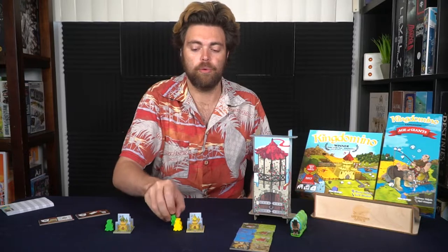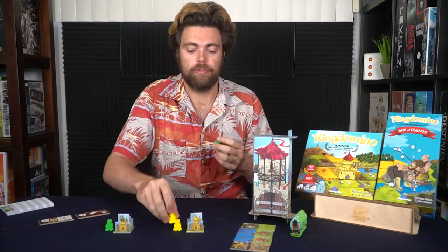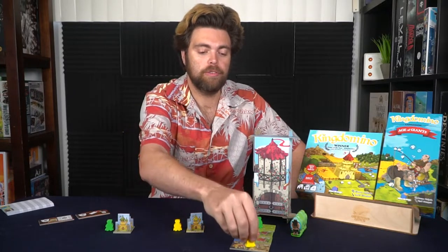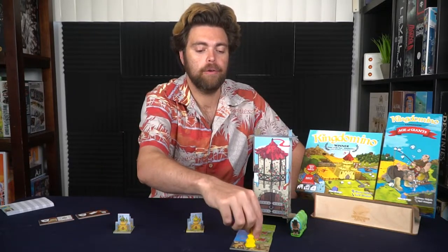To determine who goes first, shuffle both meeples and pick one — that player starts the game. Green will place their meeple on any of the four tiles, then the next player does the same, going back and forth until all four tiles have been selected.